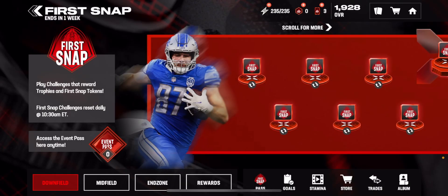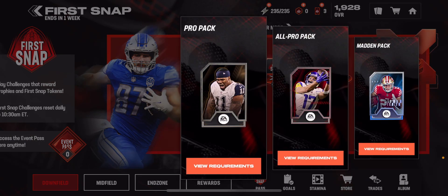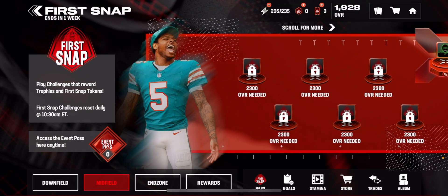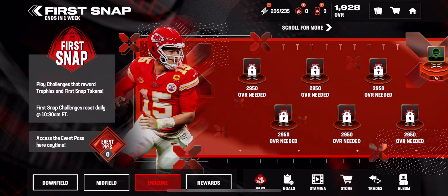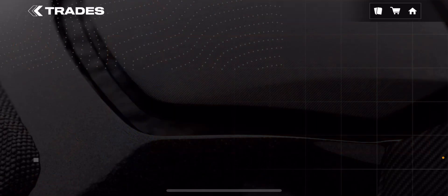Next is the First Snap promo, or whatever promo is currently happening — there are going to be other promos throughout the year. One of the best ways to get free iconics throughout the year is just to play the promos. If you play the promos every single day whenever they reset, use your event stamina on every single event, get all the tokens you need. The event challenges are pretty simple — get passing yards, rushing yards, passing touchdowns, sometimes just play a half and win. Just chew clock for most of it, very simple and easy.